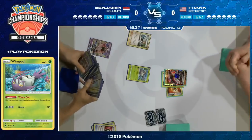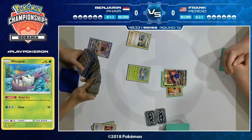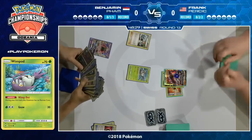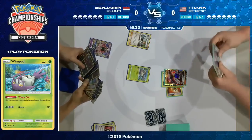It also means that if he's looking to play a draw supporter in later turns, like a Sycamore, you're not really going to want to play that if you're going to get rid of your Field Blowers all at once. But we do see the standard start for a Golisopod Zoroark deck in that Bridget, just to get out three basic Pokémon.